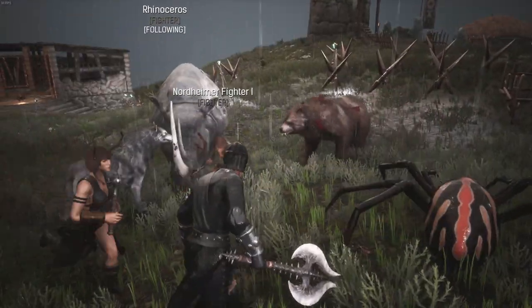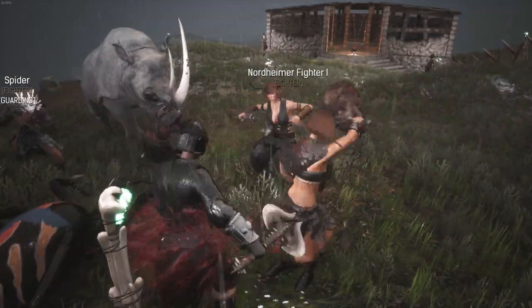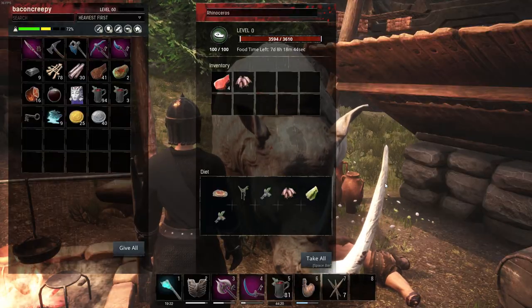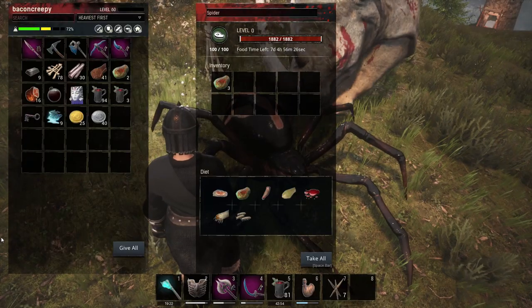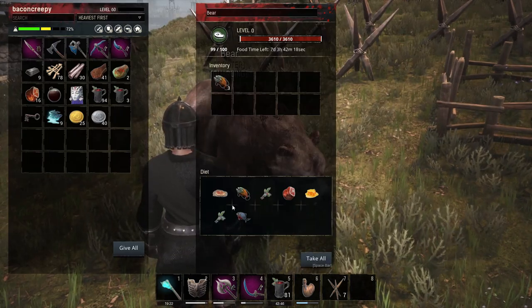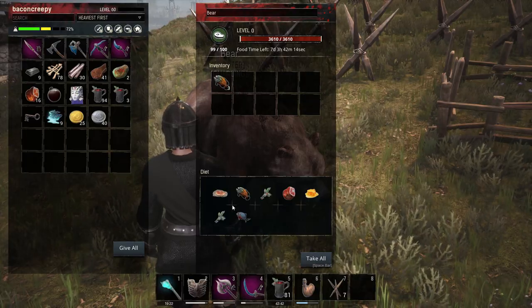After enough time, your pets will become your best friend and ready to fight by your side. Each pet type will require different food types. Your rhino is interested in bark. The spider is interested in putrid flesh. The wolves are interested in raw flesh, while the bear is interested in raw fish. You can find each food requirement listed below on the creature page right here.